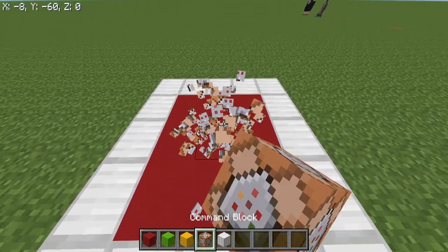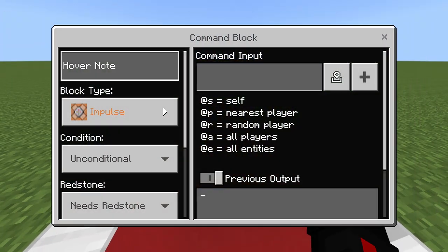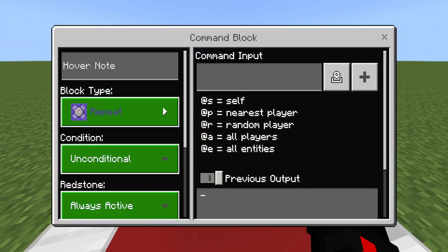Once you have your command block, you place it down. It doesn't have to be placed in a specific order — the arrows can be pointed in any way. Set it to Repeat and Always Active.